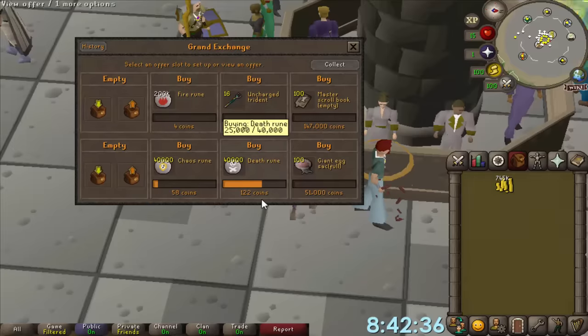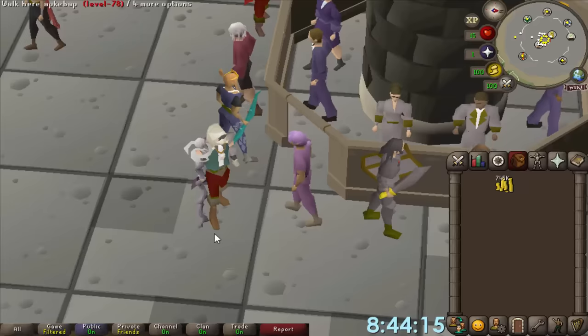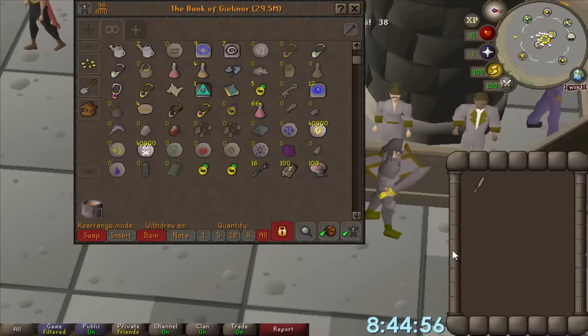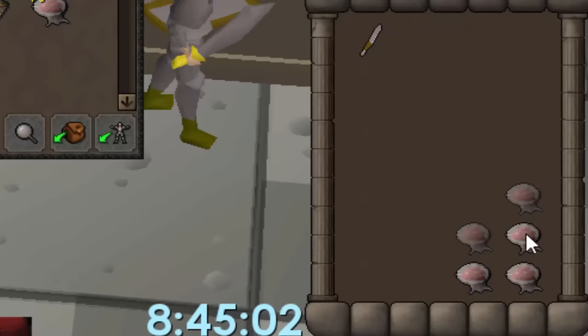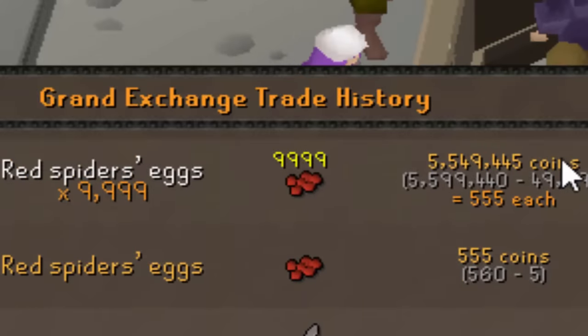I'm investing into some passive income. There's no way this stuff hasn't been filled — the moment of truth. Looking good! Giant egg stacks are actually incredible money. Every time you open one of these, you get 100 red spider eggs. With menu entry swapper, I can just spam open them into my bank. That is some crazy profit — we've gone from 5.1 mil to 5.5 mil in two minutes.